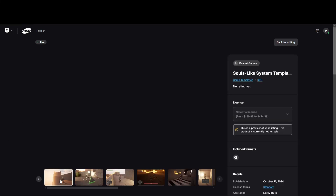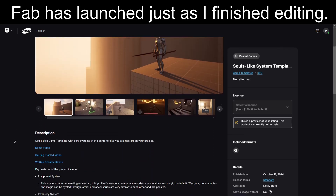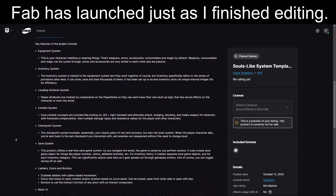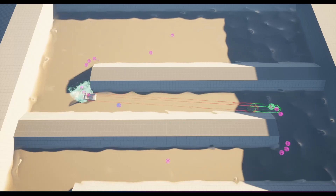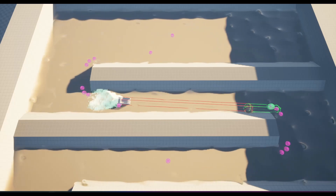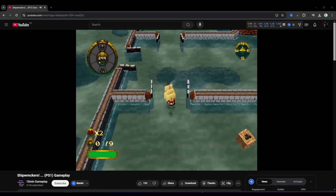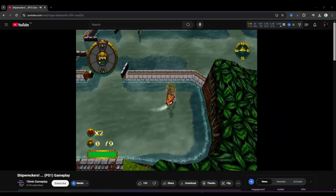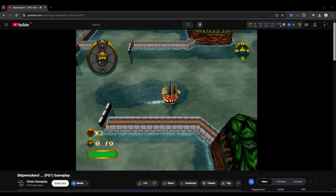Hey everyone, my Soulslike template project is done and I've uploaded it to Fab, but now we're just waiting for it to launch. I did take a few days off of developing things, but it's been about a week now, and I've been wanting to start a game based on my boat content — something like Shipwreckers, if you've ever seen that game. I wanted to have a stylized look to it, and I have a ton of asset packs I've collected over the years, so I'll take a look through those first.